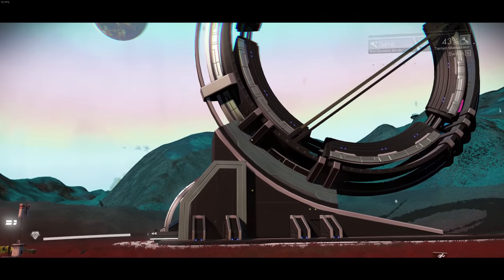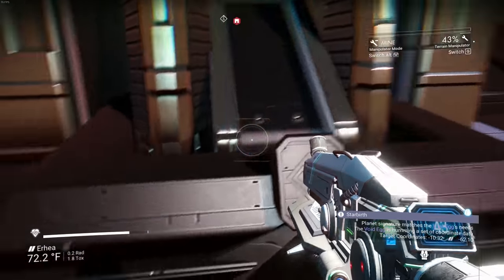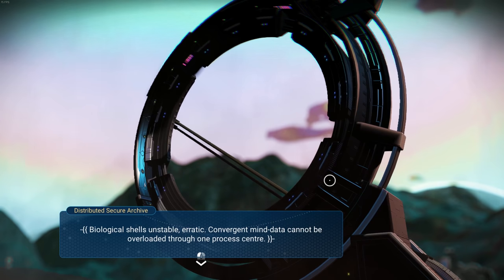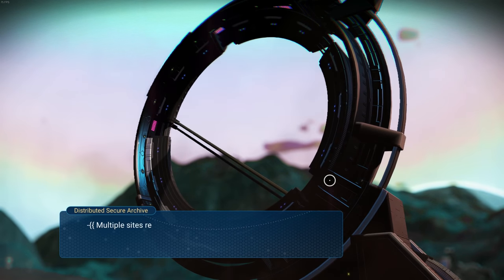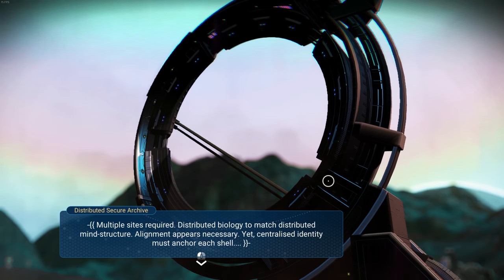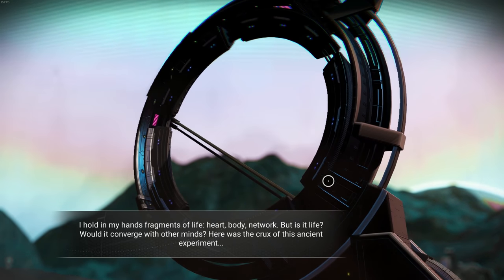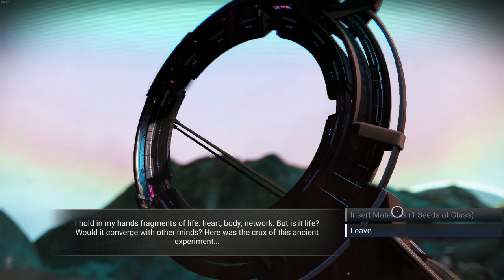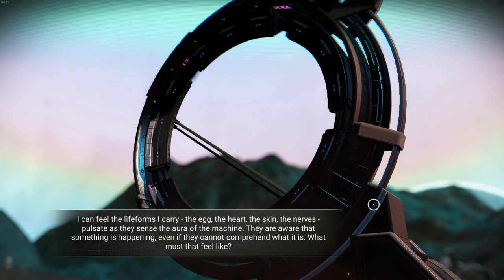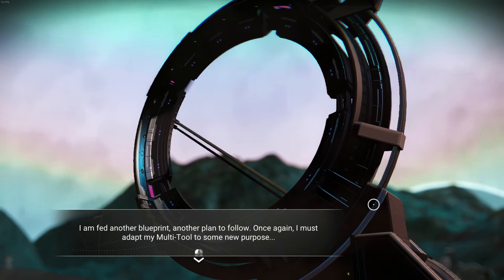Oh, it's this thing - how did I miss this? I actually don't know where to interact with it. Yes! 'Treatment process log follows. Biological shells and stable convergent mind data - multiple sites required, distributed biology to match distributed mind structure.' I hold in my hand the heart body network. I feel the life form - I carry the egg, the heart, the skin, the nerves. I am fed another blueprint - I must adapt my multi-tool to some new purpose.